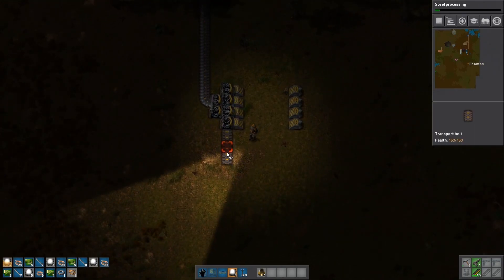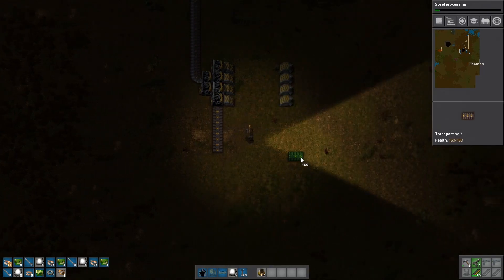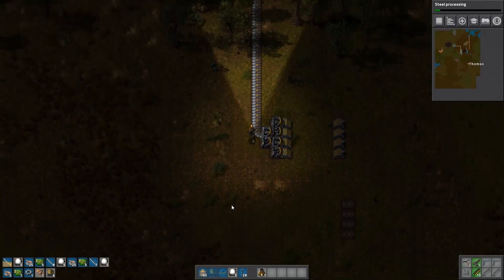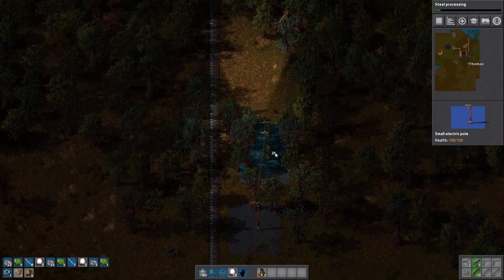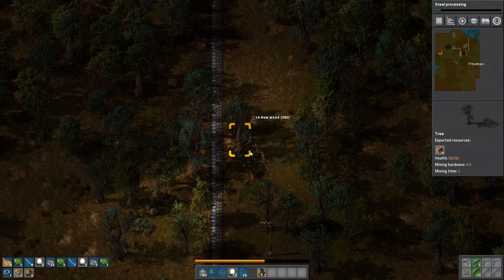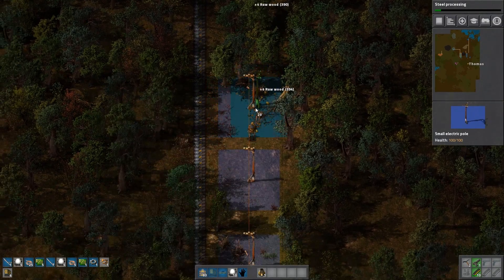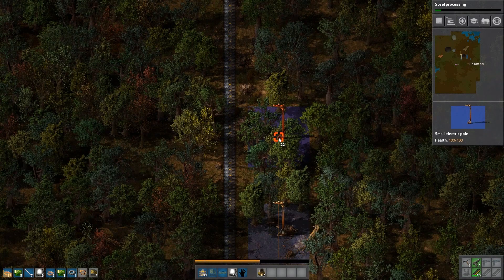The whole goal here is to get the bus going with iron, copper, and circuits — three of the most important things. Once you have all of those going, you can work on doing science. Specifically red science right now, since I can only really do red science easily. So go for red science and then other sciences beyond that.